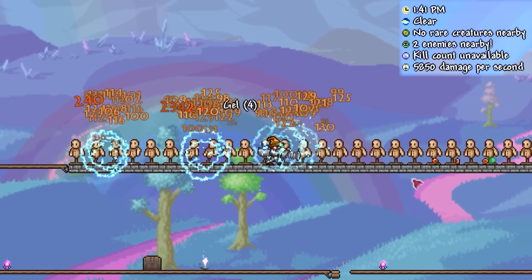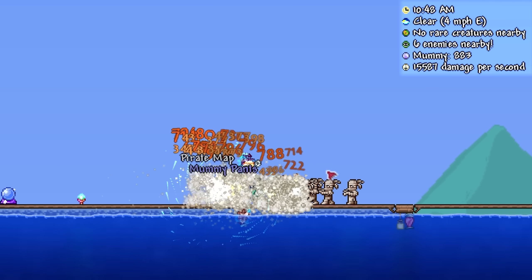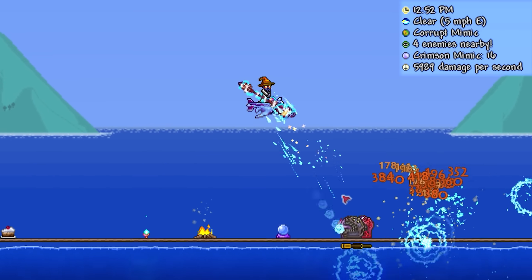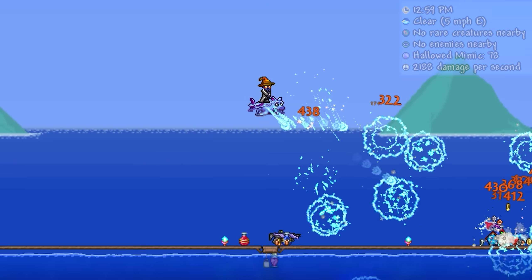Unfortunately, these deal nowhere near the DPS of the launcher, due to them dissipating much quicker. Against enemies, the spinning attack absolutely rips through crowds, thanks to being able to hit seemingly an infinite number of enemies at a time. Against tanky single targets like Biomimics however, it was a little hard to aim because of the random attack pattern it fires in, meaning that despite the amount of times I was firing, hardly any made contact with the Mimics.